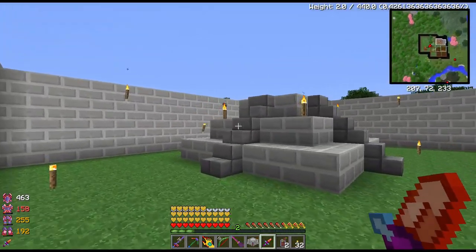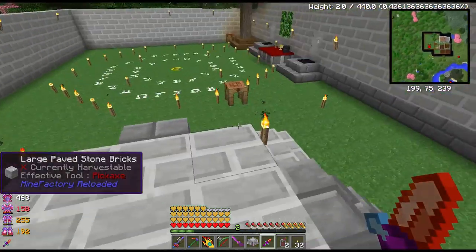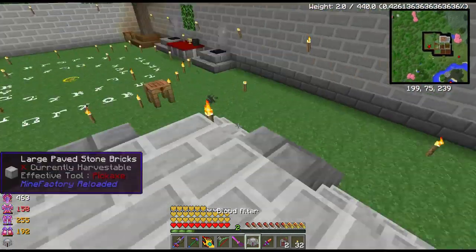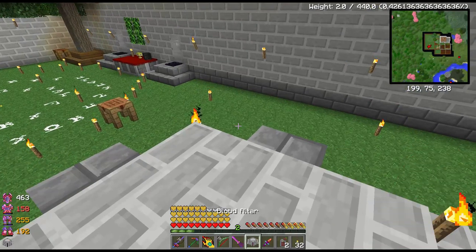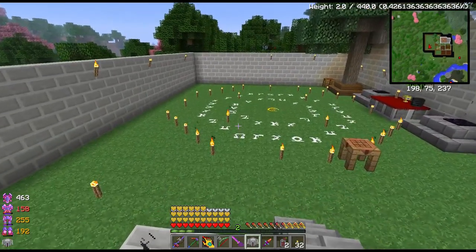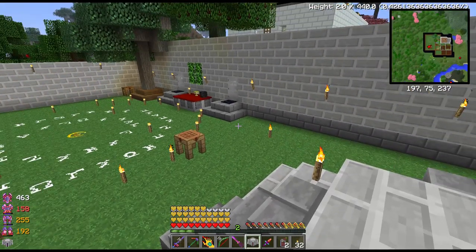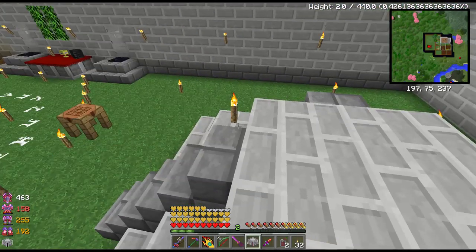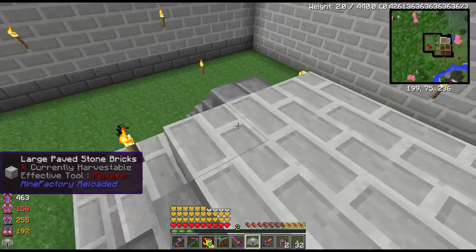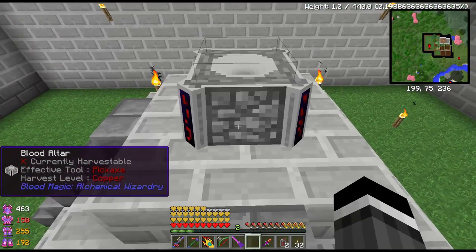Off camera I made a little pyramid here. This is not the official final thing, but basically the deal is — to start out you just need this blood altar. You can put it anywhere you want. As we go down the blood magic line and do more and more stuff, you're going to upgrade it to larger and larger altars. I just put some stairs here so I can get up and down without jumping. Let's place this guy here.